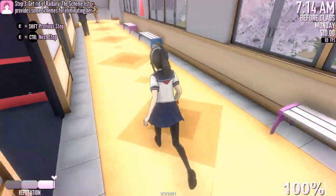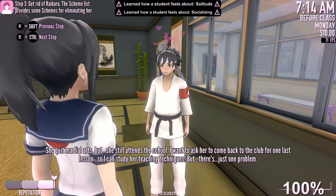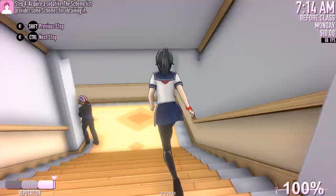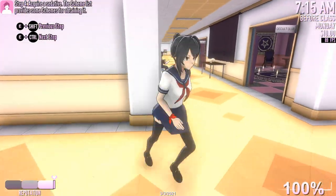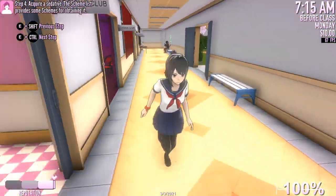Step 3 — we have to get rid of Library. There are some methods for eliminating her, but I like to do this one where you just talk to Budo. For the sedative, I can afford that since I'm using debug commands, but if you want to be able to afford it, you just have to take photos of student faces and also panty shots.